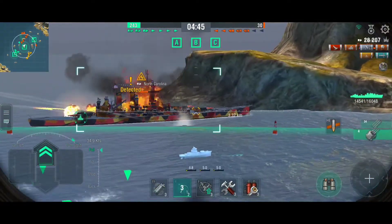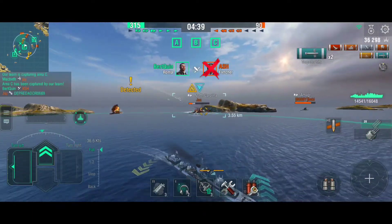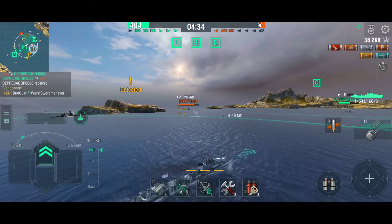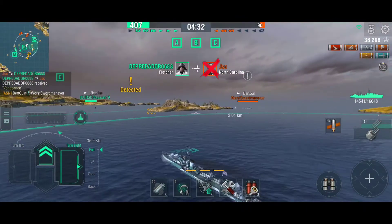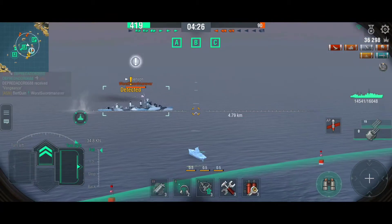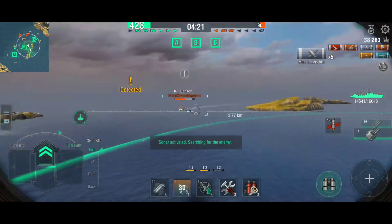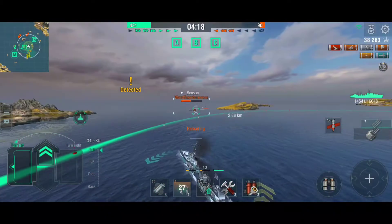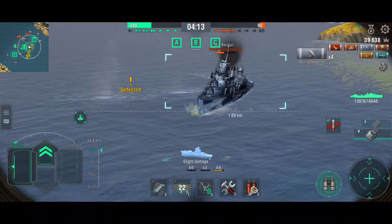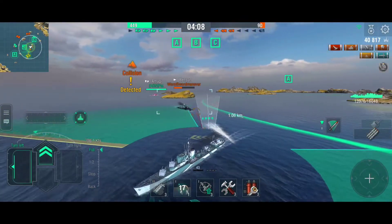For cruisers, the UK cruiser line starting from tier 8 gets additional AP shell penetration power increased by seven percent. That's the Edinburgh and up, including the Black Edinburgh. What this means is you're going to be able to hit battleships in the nose and actually get full pens - those 500s - and not just semi-pens or bounces. That's always a good thing.